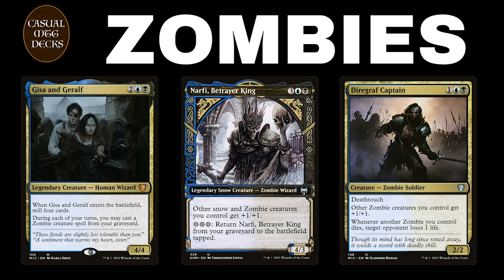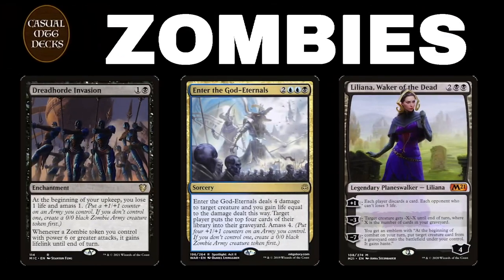The zombies have a nice, strong tribal deck with a lot of legendary zombies. In this deck, the zombies keep on coming, because they play Dreadhorde Invasion and some removal spells with Enter the God-Eternals, and of course Liliana.